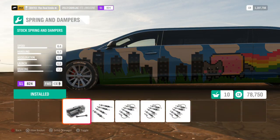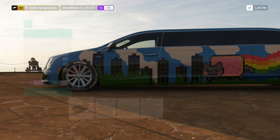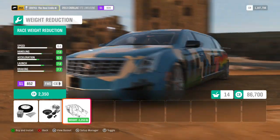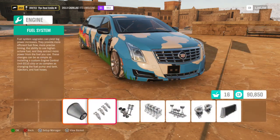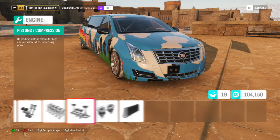We're going to stick the big brakes on it, the race suspension, and lower it to the ground - looks completely ridiculous now. We're going to put what I'm assuming is the world's biggest roll cage into this thing. And we'll go for the weight reduction, which reduces a fair amount. Unlike most front wheel drive cars, that doesn't actually affect the launch negatively, which is something. The PI's climbing, which is odd considering it's front wheel drive.